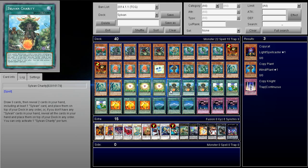Next we play three Sylvan Charity. By the way, this card does work with Mystical Refpanel, which is really nasty. You draw three cards, reveal two cards in your hand including at least one Sylvan card, and place them on the top of your deck in any order. If you don't have any Sylvan cards in your graveyard, you reveal all the cards in your hand and place them on top of your deck in any order. It's kind of like a semi-Allure of Darkness but not really that negative. How is this card legal and at three, but Stratos is still banned?